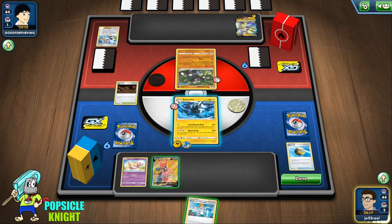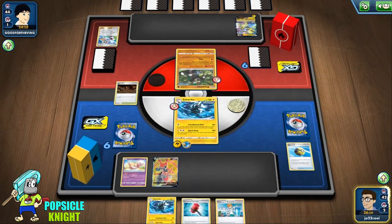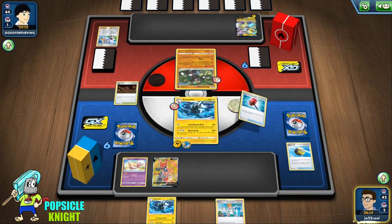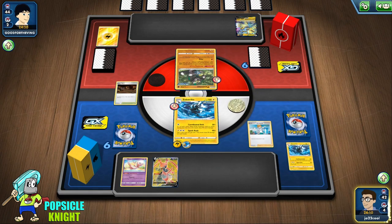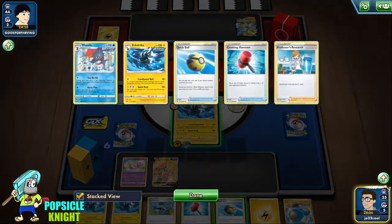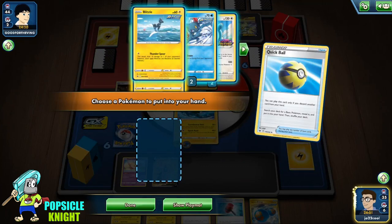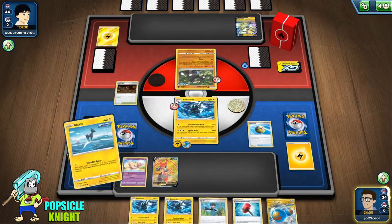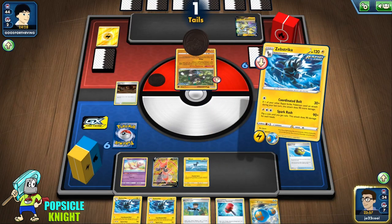So let's evolve first. I'm going to put the Rapid Strike Energy on Zubstrika so we can attack. I'm going to get a Kricketune V with a Quick Ball — we can draw 3 cards. We can play the Galar Mine. Exciting Stage for 2 cards, and we get a Hammer. That will delay their Pokemon from attacking.